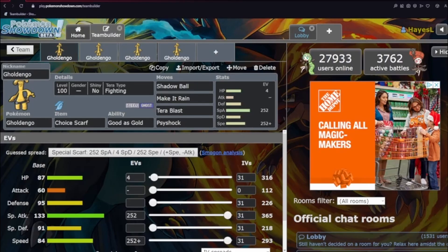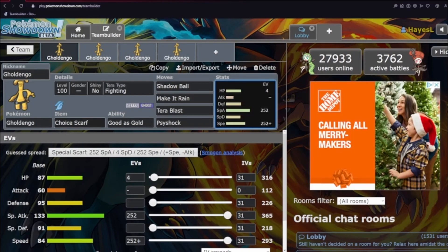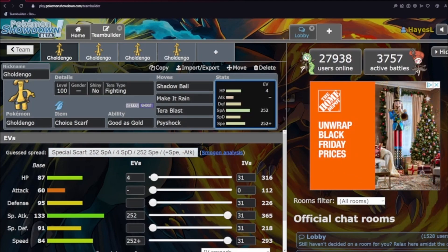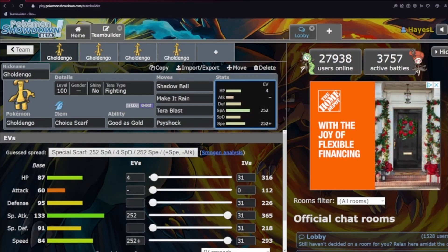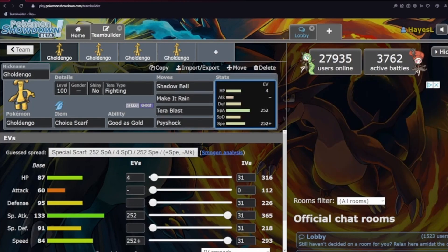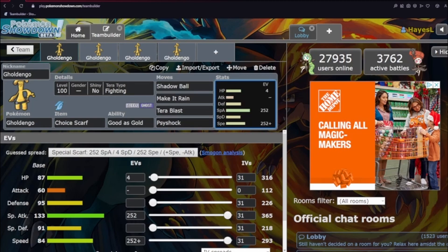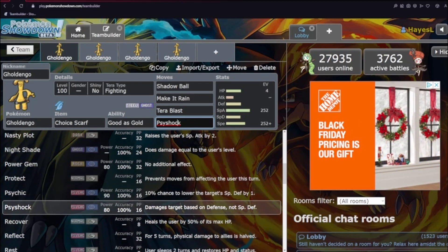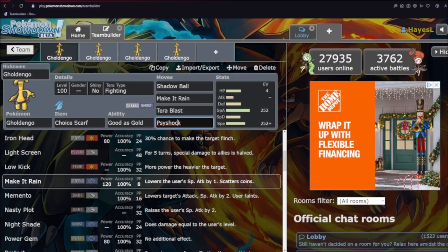Now let's get into some sets for Goldango. First, we have a Choice Scarf set — four coverage moves, max Speed, max Special Attack, very simple. Tera Fighting gives it a strong, accurate move to hit those Normals and Darks that might give it problems. It's a generally strong revenge killer and speed control option with that 133 Speed and the Choice Scarf. Shadow Ball and Make It Rain do solid damage to everything, and your coverage moves can be Dazzling Gleam, Thunderbolt, Power Gem, Focus Blast, etc. Your Tera-type can be pretty much anything — Fighting gives the Terra Blast option, or Ghost/Steel to power up your STAB options.